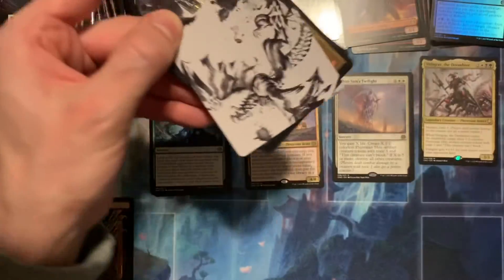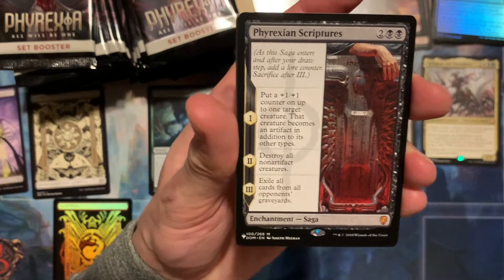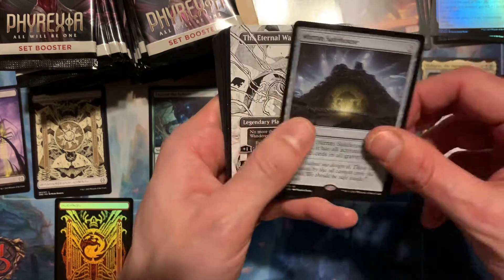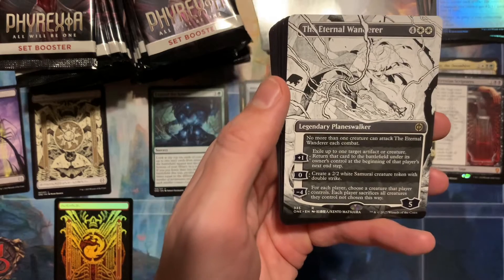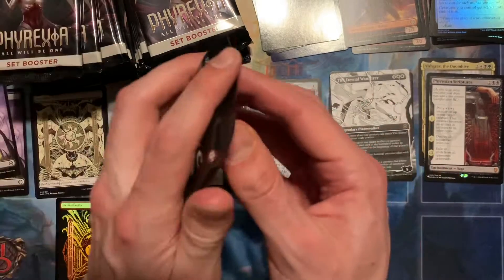Yep, all of these packs so far not easy. Signed art card — put that away. I'm gonna try and make a full set. Phyrexian Scriptures. All right, mythic number two — this is a list mythic — and we have a Showcase Eternal Wanderer. That's good. Some of the other ones aren't very good, so hitting the Wanderer is just a nice little added value. Two mythics.